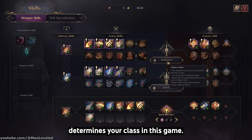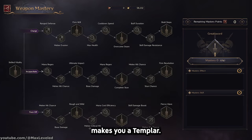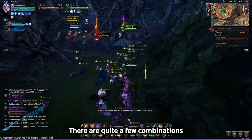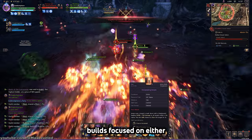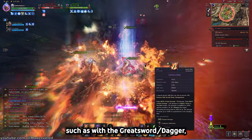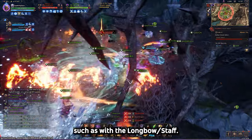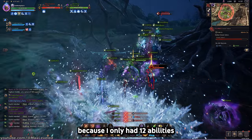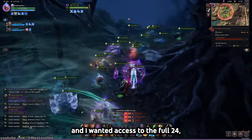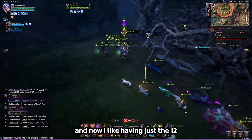Your weapon combination determines your class in this game. For instance, a sword and a shield combined with a wand makes you a Templar, a class that plays similarly to the Paladin from WoW. There are quite a few combinations available in the game, and most popular builds focus on either high single-target damage, such as with the Greatsword Dagger, or being a heavy crowd hitter in large-scale PvP, such as with the Longbow Staff. I initially thought the game was pretty dull because I only had 12 abilities and I wanted access to the full 24, but I eventually warmed up to it, and now I like having just the 12.